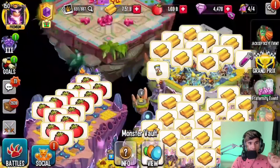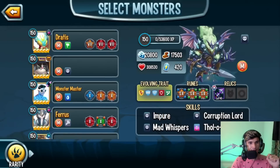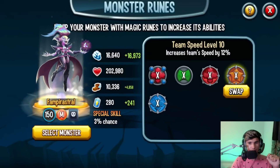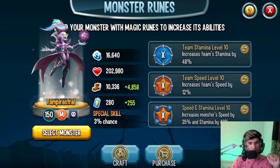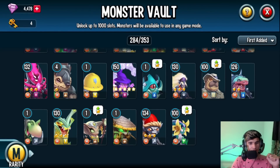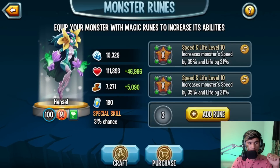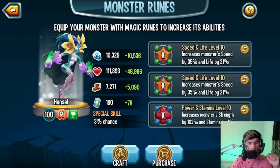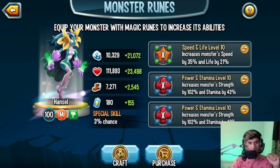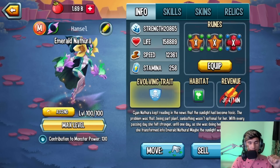We're going to give it level 10 runes, but I'll have to take some runes off other monsters. I still can't get over this background — it looks so cool. For rune recommendations on this mythic: we already have two level 10s mutated with speed and life. Since this monster's power is good and speed is decent, I recommend going with two speed and one strength. You could also do something like two strength and one speed depending on your preference.